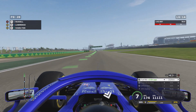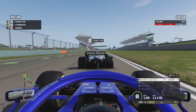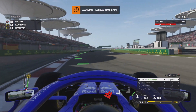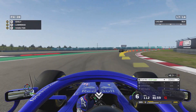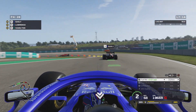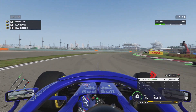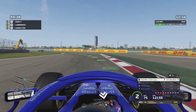By lap 6 we're in P8. I decided to run a different strategy to everyone else — the engineer suggested starting on softs and going to mediums, but I switched it around: starting on mediums and going to softs. Lewis Hamilton was behind us; lots of people have pitted so we've jumped up the field. Hamilton tried to get past but we got back ahead of him. We're now in P4 as more people pit, closing up on Pierre Gasly in the Red Bull, with Hamilton still behind.